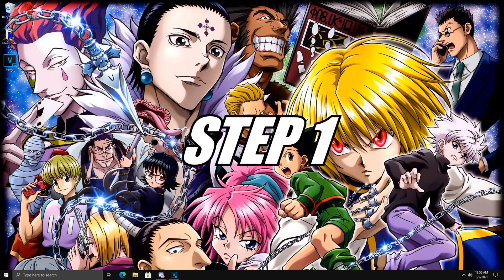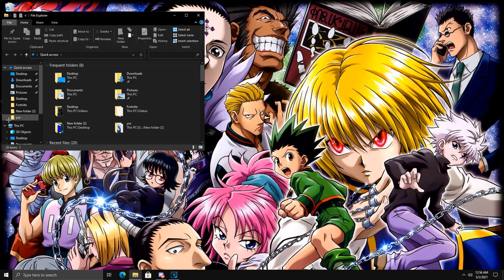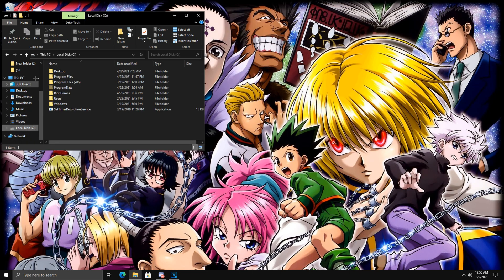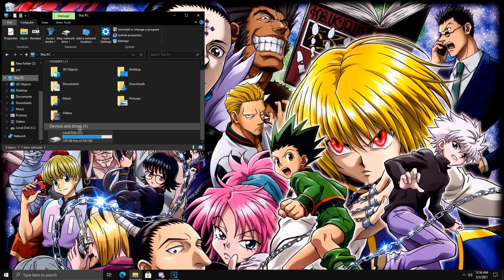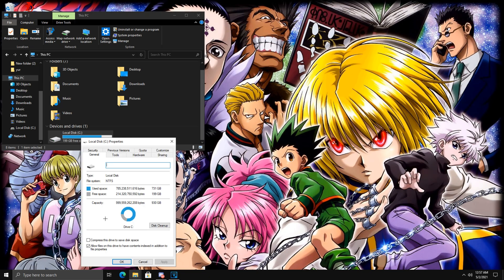For the first step in this FPS boost, just be on your desktop and click File Explorer. Scroll down to the bottom and you'll find Local Disc. Click on that, then click on This PC — it'll be right next to Local Disc. At the very bottom you'll see your Local Disc, this is my C drive which is what I play Fortnite on. Make sure you're clicking on whatever drive has Fortnite on it. Then right-click on your Local Disc drive and go down to Properties.